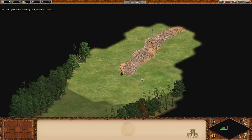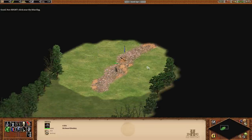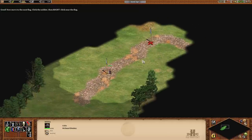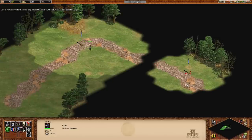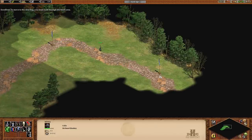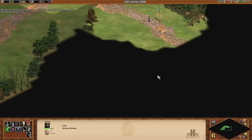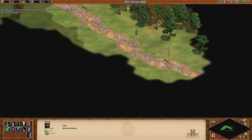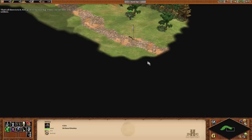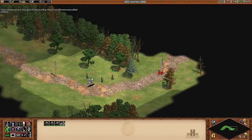Follow the path to the blue flag. First, click the soldier — I've clicked him. I might just skip through most of this and just run through. Move to the next flag: click the soldier, then right-click near the flag. Excellent. To move to the next flag, you must walk through the black area. There's really no need to play this, but again, it's an actual campaign. Especially the last two missions in this, I believe, are actual story missions. Go on to the next flag, where you'll meet some allied soldiers. Hey, allies — how's it going, allies?